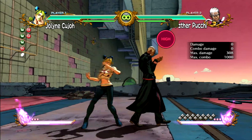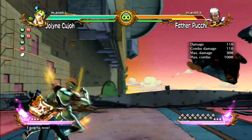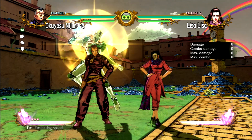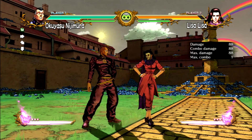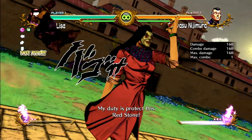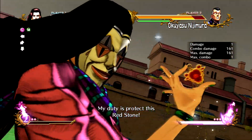Certain moves are unblockable. For example, blocking grabs does not work. Additionally, certain moves in the cast have unblockable properties. Okuyasu has many unblockable attacks, and Dio, Lisa Lisa, and Valentine also have unblockable attacks, to name a few.